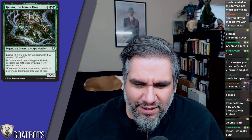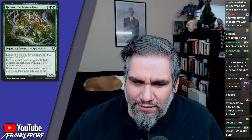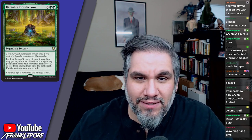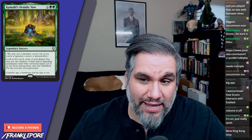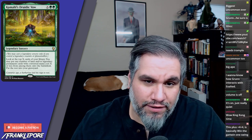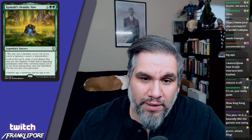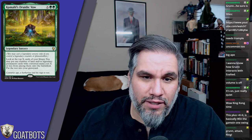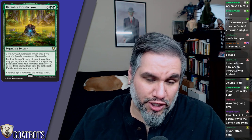Kamahl's Druidic Vow costs X plus two green and is a legendary sorcery — so you have to control a legendary creature or planeswalker to cast it. Look at the top X cards of your library; you may put any number of land and/or legendary permanent cards with converted mana cost X or less onto the battlefield. Put the rest in your graveyard. This is basically Genesis Wave for lands and legendary permanents.